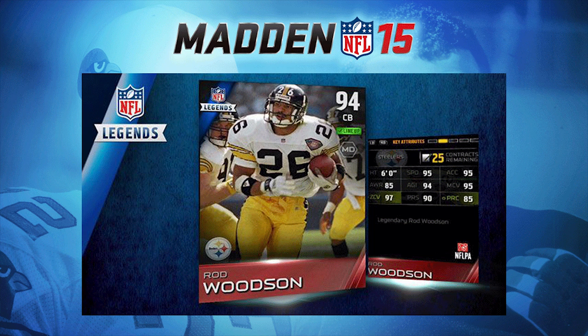He basically has every single thing you would look for. The only thing he isn't spectacular at is that his awareness and play recognition are only at 85. Those numbers aren't bad, but they're not what you'd expect from a ball hawk like Rod Woodson. All the other attributes are so good that it makes up for that without a problem. The other thing that's a bit hidden right now is his hit power — Rod Woodson was one of the biggest hitters in Madden 25 Ultimate Team at cornerback and safety, so I think he's going to be one of the highest hit power cornerbacks in this game as well.